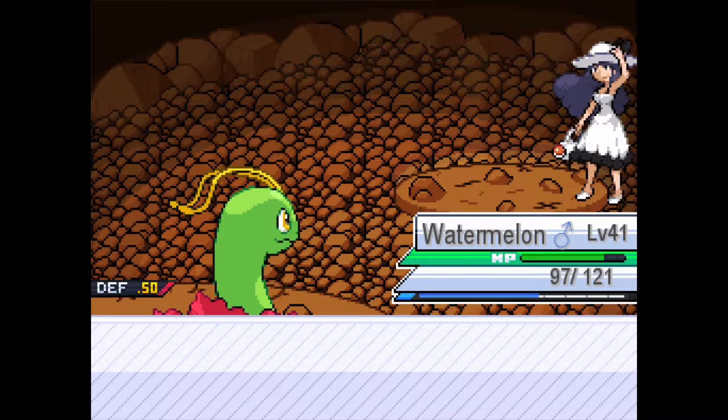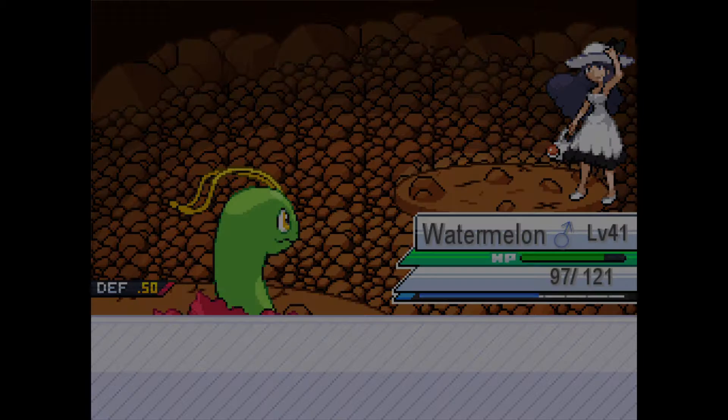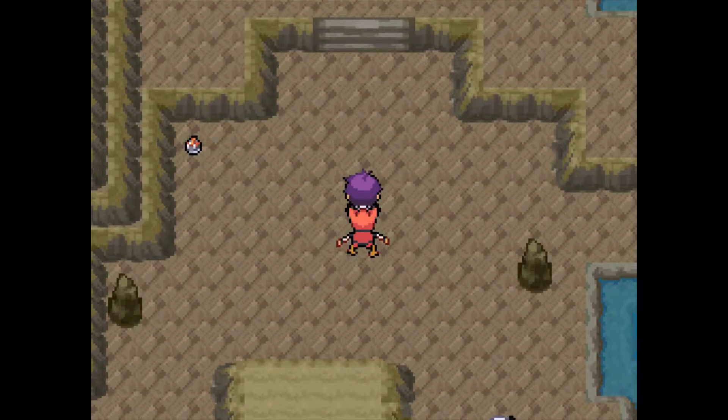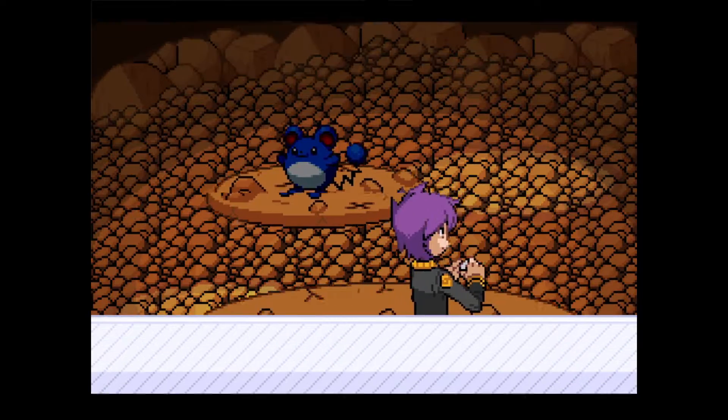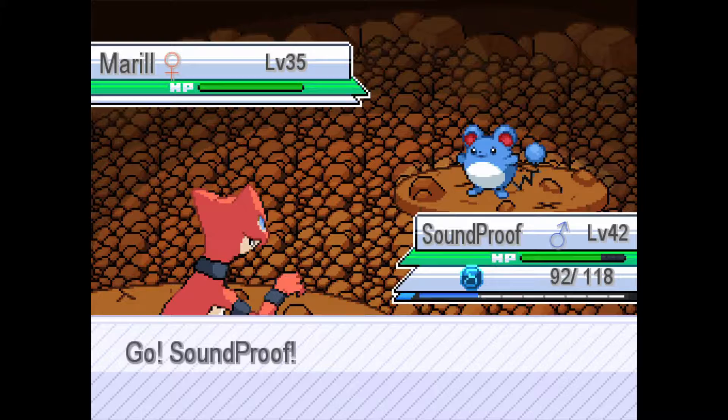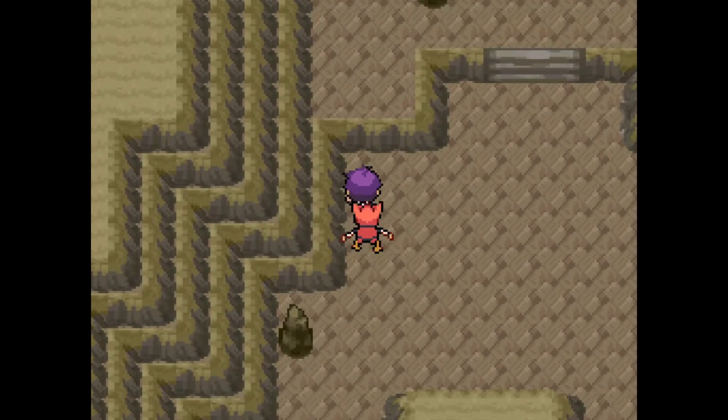Watermelon gains 2,499 experience. Speaking of Watermelon — I just got a watermelon and I'm thinking of eating it tomorrow. Random bit of information. I just realized Soundproof is quad weak to Fairy.